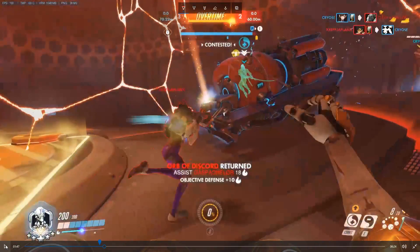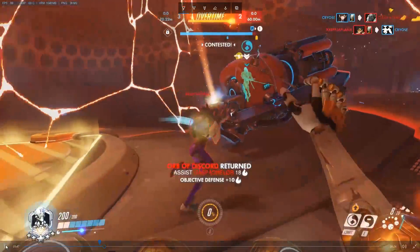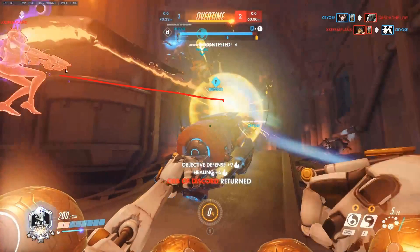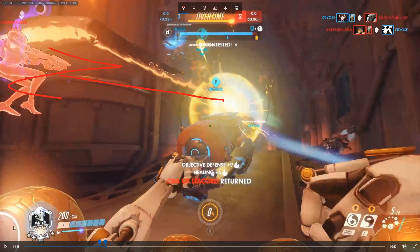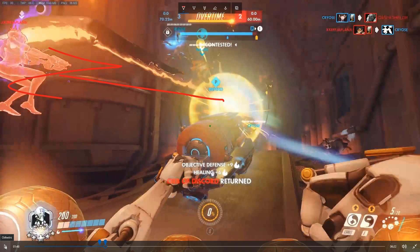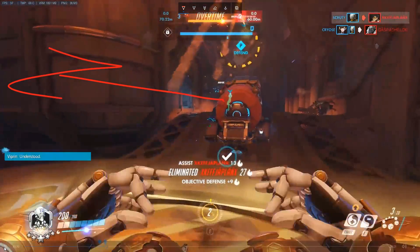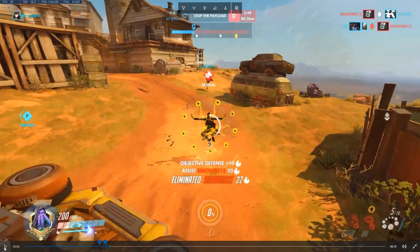Another key to fighting Tracer is knowing the blink distance approximately. When she blinks, I'm aware and I know approximately where she's going to end up, so I can flick immediately and get that kill. This is not really an aimed shot — this is just a reaction flick, because I just know where she's gonna end up.